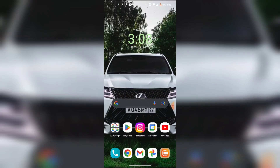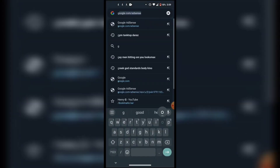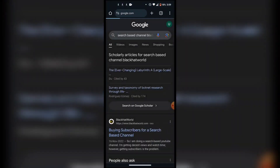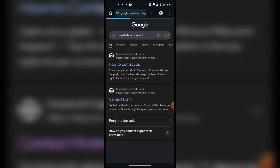Unfortunately, you cannot really change your age on Brawl Stars by yourself, so I'm going to show you guys an option to do it. You have to open up your internet browser, go to google.com, and search for 'Brawl Stars contact', then click on the contact form link.